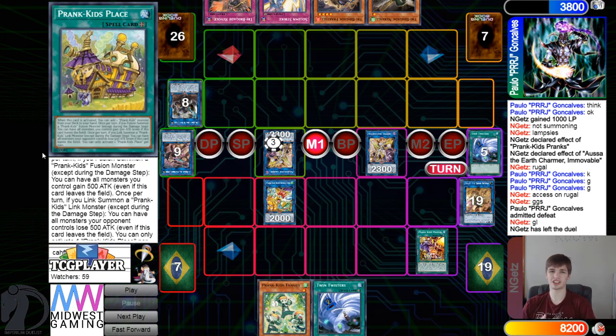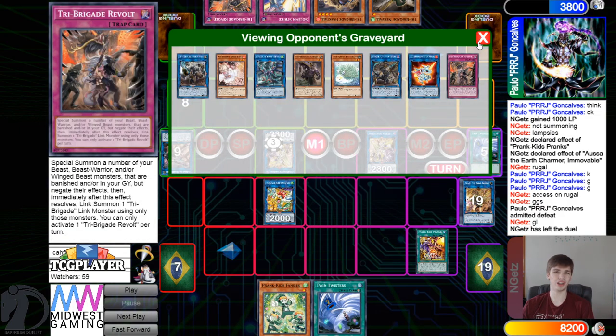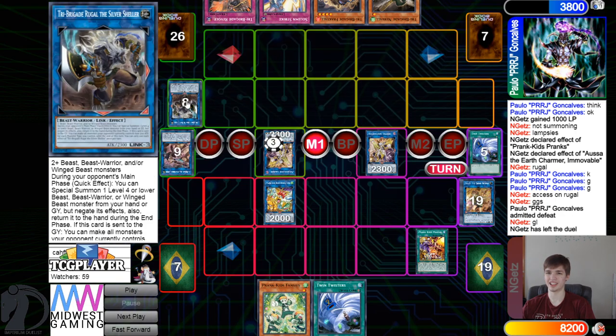I wonder if Paulo thought about going full combo on turn one. I mean, he's definitely a very solid player, but he decided to under-combo and just go for Silver, playing around Cosmic and Twin Twister — which they are playing — deciding he didn't need to go for the Appaloosa route.